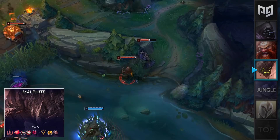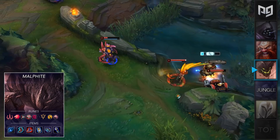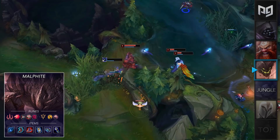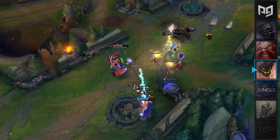For runes you'll want Predator, Cheap Shot, Eyeball Collection, and Ultimate Hunter, followed by Precision Secondary for Coup de Grace and Presence of Mind. For items you'll want to rush Runic Echoes into Sorc Shoes or Ionian Boots, Death Cap, Zhonya's, Morello, and a Void Staff. Every time you use your ultimate in a fight you're pretty much guaranteed to get a kill since most players won't have the reaction time to flash it. After you engage, Zhonya's buys extra time while you wait for your ultimate cooldown. Malphite has an 80-second base cooldown at max rank, but combined with Ultimate Hunter and Presence of Mind you basically become unstoppable. Try this out — you'll be thanking me later for all the free LP.